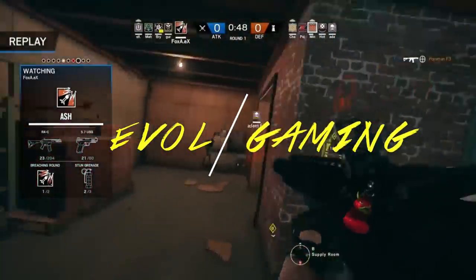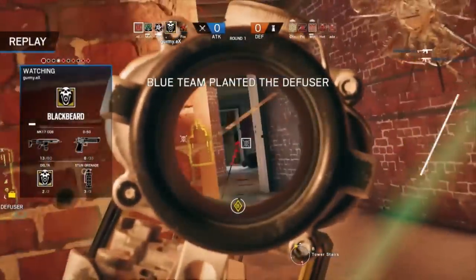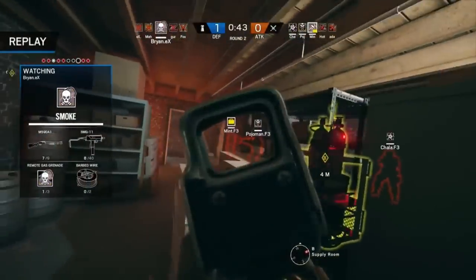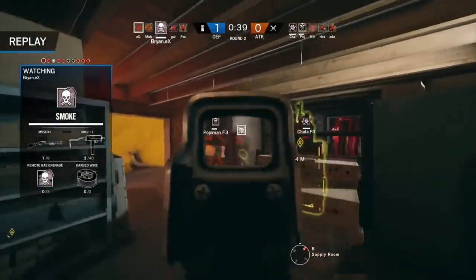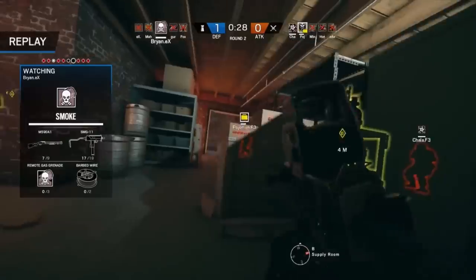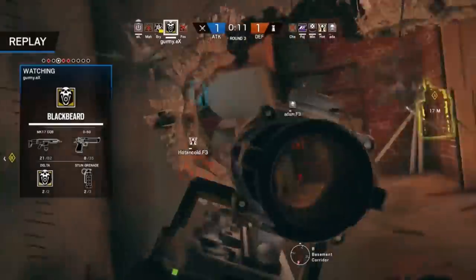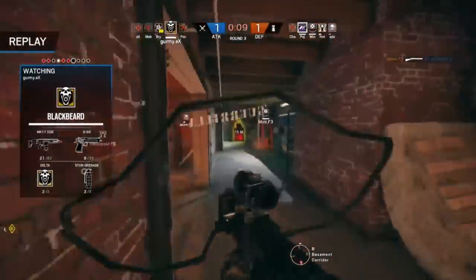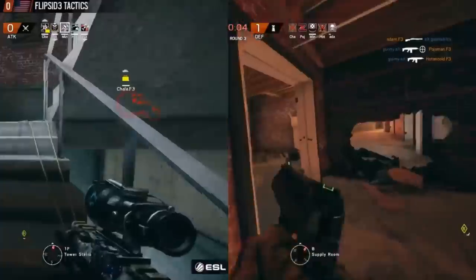It's that time of the week again — time for a new pro league match breakdown. I'll bring you some useful tips and tricks from the pros that you can start using yourself straight away to win more matches. Today we'll look at Excellence versus Flipside and the maps Oregon and Skyscraper. If you like this video, don't forget to hit thumbs up and subscribe. Let's get straight into tip number one.